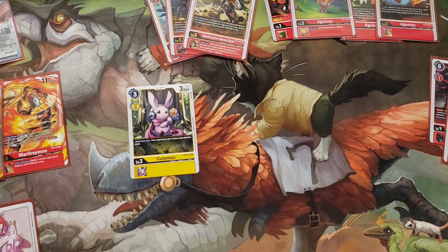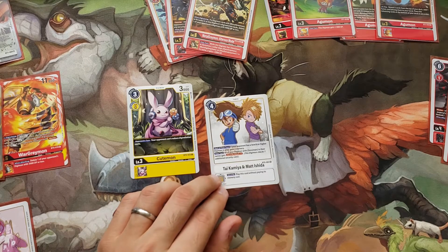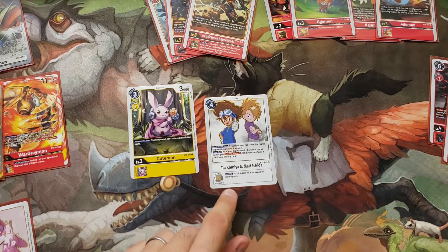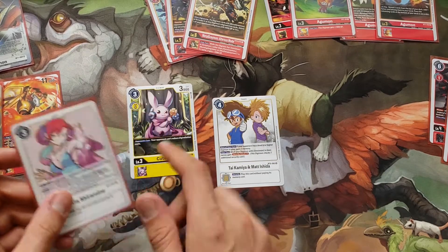I do think this deck originally having three Nokias is an incorrect number because you're vulnerable to things like Cutemon — those are the Tamers you draw. I think maximum two Nokias, and then diversify with other Tamer cards. The big one would be Matt and Tai, which is pretty flexible: you get two memory when your opponent has a level 6 or higher, and if you have an OmniMon you get Security Attack plus 1. In this deck I'm going to have three OmniMons — it's probably going to happen.